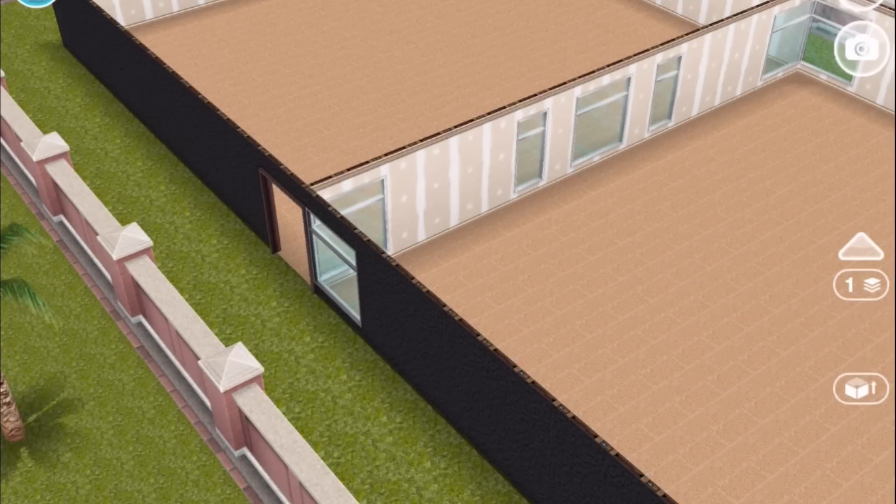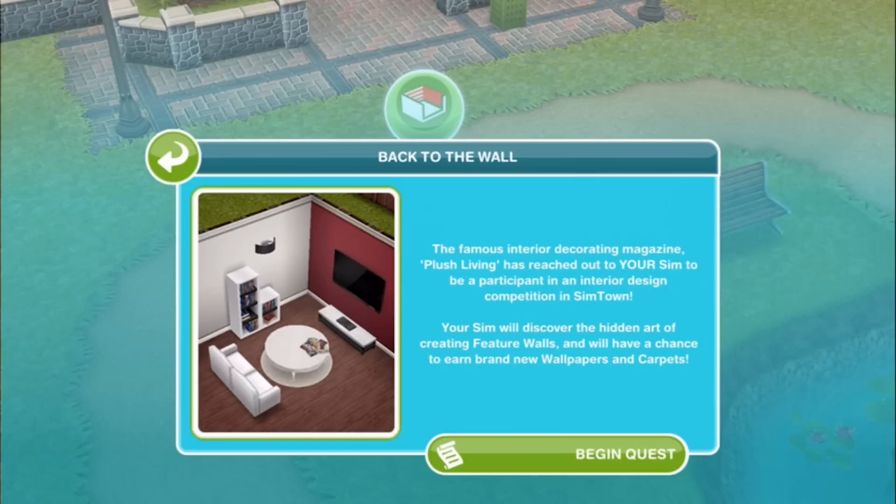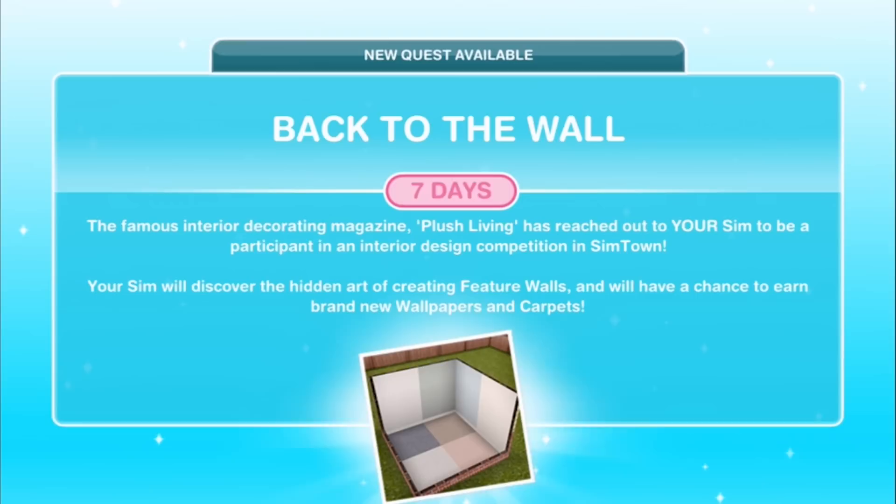Let's get to the Feature Walls Quest. Once you complete this quest, you'll unlock the ability to have walls of different colors in a single room — we are pretty darn happy about that. This quest is designed to last seven days, and if you complete all of it within the seven days, you'll also unlock 10 new wallpapers and 15 new floors. If you don't finish within the seven days, you won't get the new walls and floors, but you will still unlock the ability to do different colored walls in a single room.